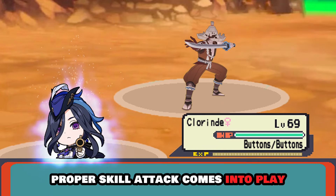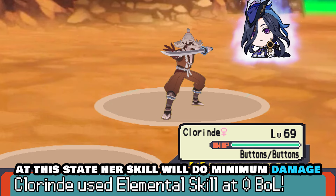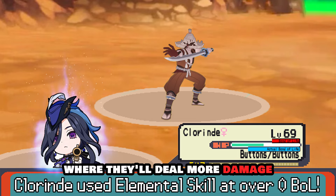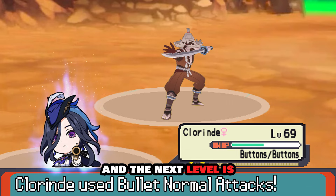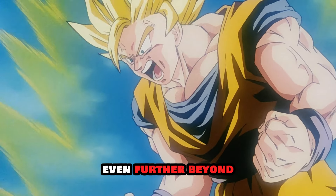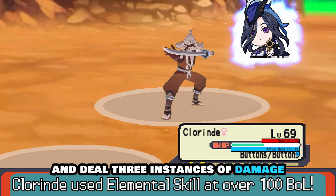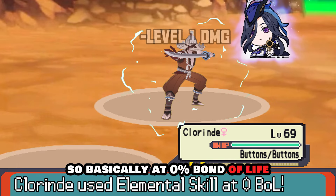Her actual skill attack has three levels. At 0% bond of life it does minimum damage with no healing. As soon as you exceed 0% bond of life the skill is enhanced to level 2, dealing more damage and providing some healing. The third level is reached above 100% bond of life — her skill hits its maximum damage capacity and maximum healing, lunging through enemies and dealing three instances of damage instead of one.